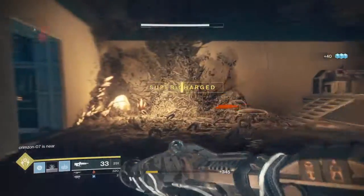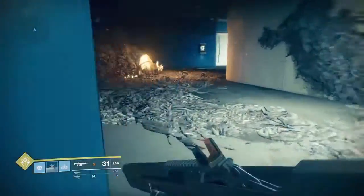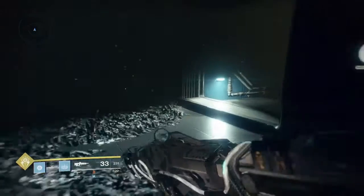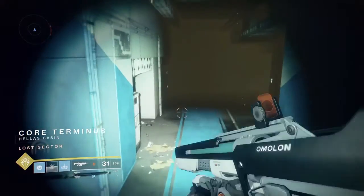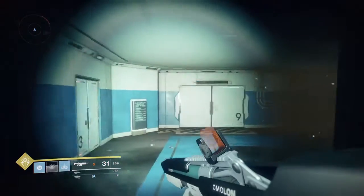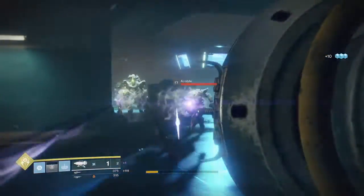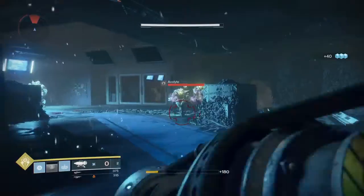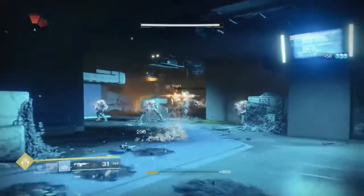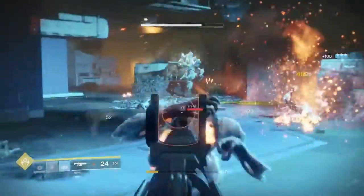You come down this way, kill these enemies — you don't have to kill them but they're in the way, so you might as well. You come down here where this loot sector is. I haven't watched any videos on this yet so hopefully this is helpful for you guys. I'm at the Core Tournament down here at Hellas Basin — it's a loot sector too, so you can get some cool loot. Fire damage does a ton of damage to these guys because they're ice-based, so use fire weapons — it kills them really quick.